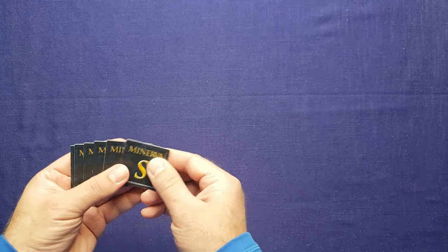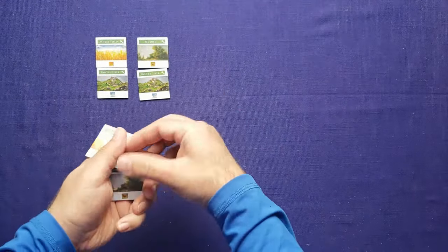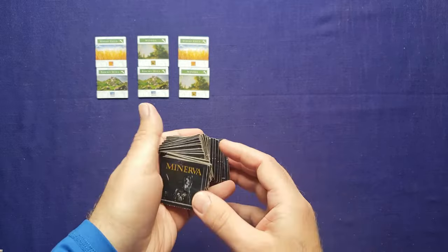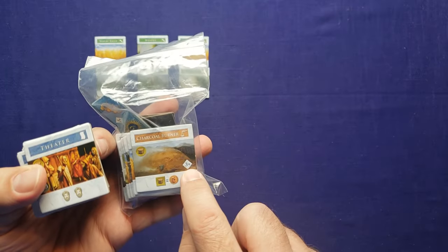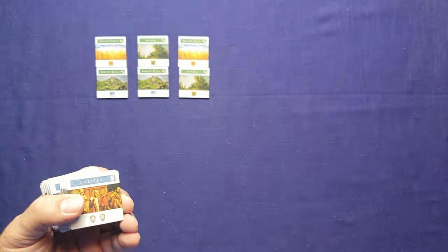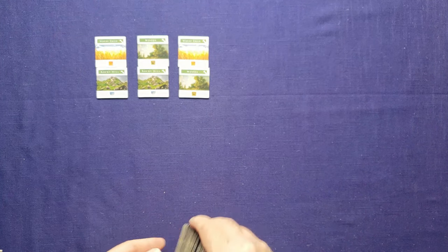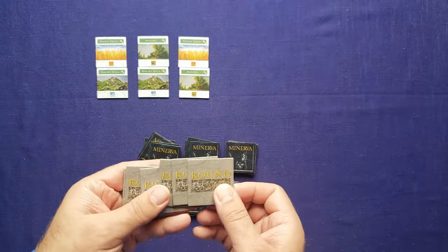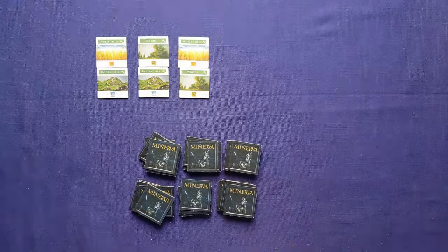For the first part of setup, grab the six starting tiles and place them out in pairs — one pair there, another pair there, and the last pair here. Then take the stack of facility tiles, the ones with the Minerva on the back. Remove all the ones that say three-plus and four-plus from the corners and scoring tiles. Shuffle the remaining tiles and place them into stacks of five, put one round tile in each stack, shuffle each stack, then stack them on top of each other.